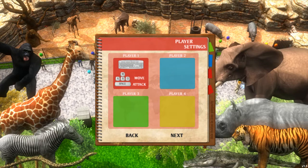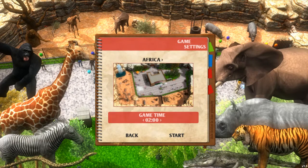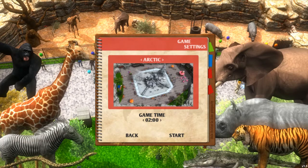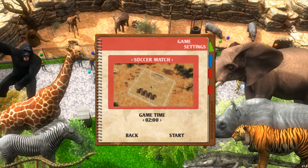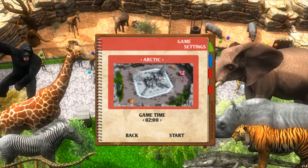I can hit enter. Let's try one player first and I'll see how easily plausible it is to play this two-player with one person. So what do we have? Africa, jungle, arctic, outbreak, no escape, soccer, and free fish. Soccer sounds interesting, no escape sounds terrifying, outbreak just makes me think of Jumanji.